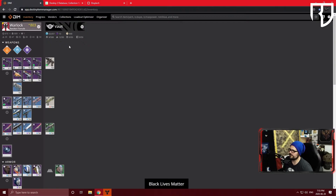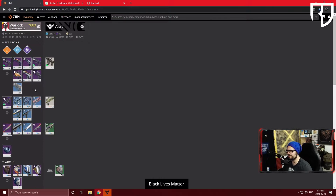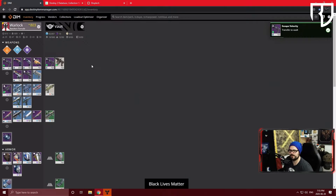This main screen allows you to transfer stuff from your character into your vault — the storage down at the tower. For example, I'm only two slots away from being full, so I can drag an item and drop it into the vault. It leaves my character and goes into the vault in real time. There can be a delay depending on server load, so be patient if it doesn't transfer right away.